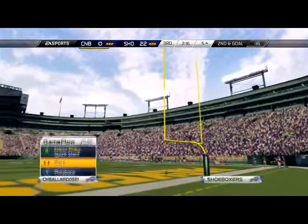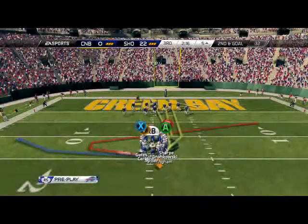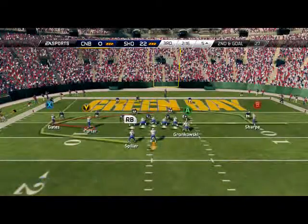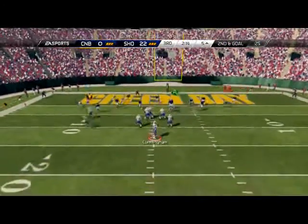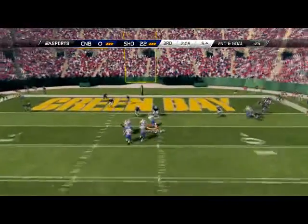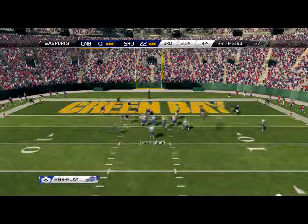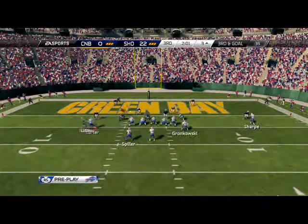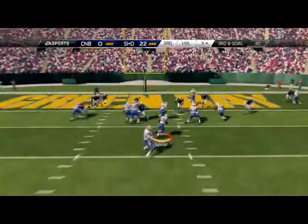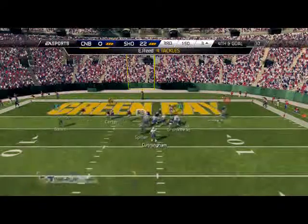We're gonna keep Cunningham in the game and see what he can do because Kaepernick has not been the answer. We need a score. Two quarterback spies - watch this guys. Boom, Cunningham! Okay, that's it. Half-back draw. He's literally running two-man under, three quarterback spies, and user in the middle. The CN Spillers are gonna get stuffed on the goal line. If I don't get this conversion, this game's over.